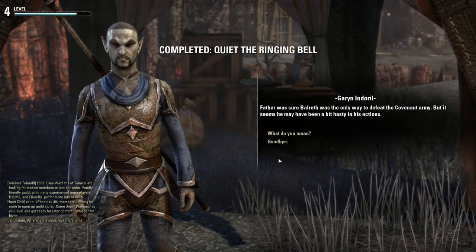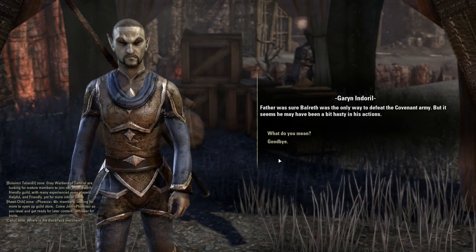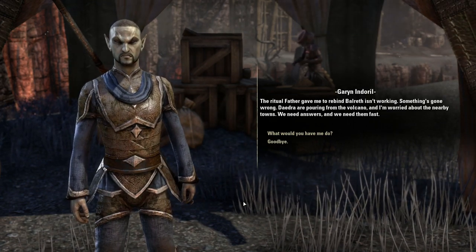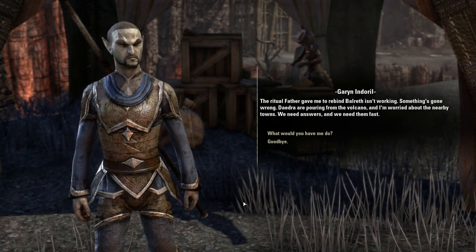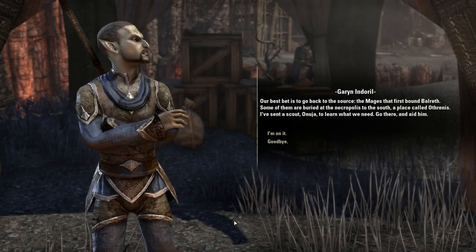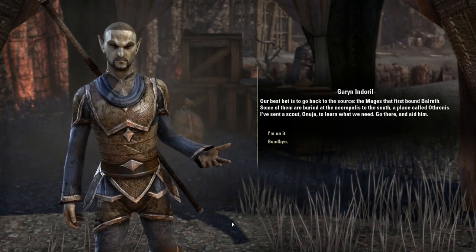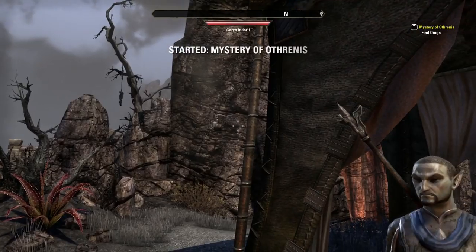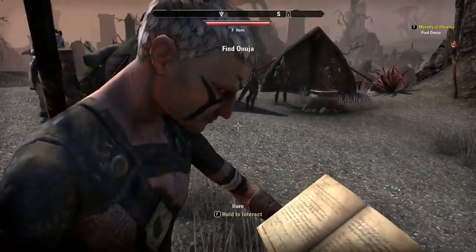We need answers fast. Our best bet is to go back to the source — the mages that first bound Balrith. Some of them are buried at the Necropolis to the south, a place called Othrenas. He's sent a scout named Onuja to learn what we need. Go there and aid him. Cool — so we started a quest: Mystery of Othrenas. We need to find Onuja.